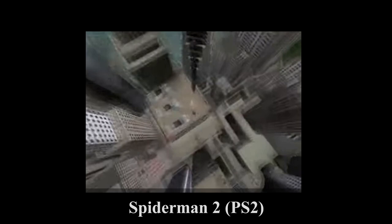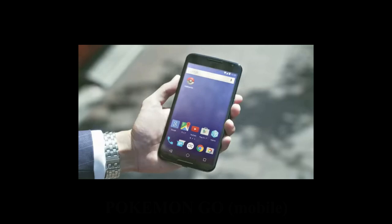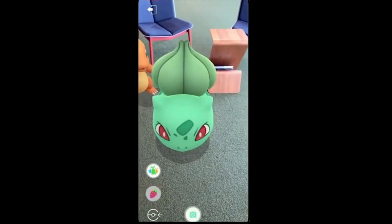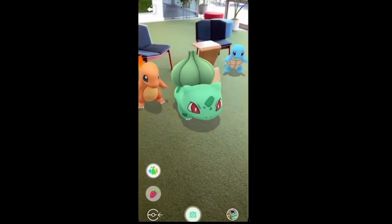Fast forward to 2016 and Pokemon Go was released, taking the world by storm. This mobile game popularized Augmented Reality Technology, or AR, which is the technology that allows virtual objects to be seen using the camera of a phone to simulate their existence in the real world. This app made use of the GPS location of the device to place the virtual Pokemon in real time for the player to catch in AR mode.